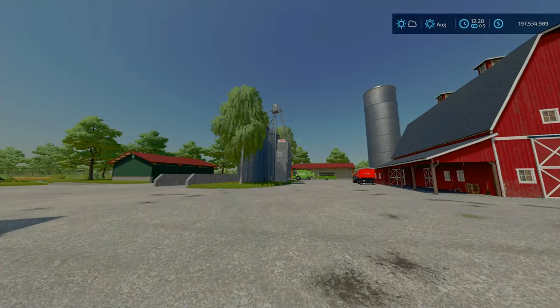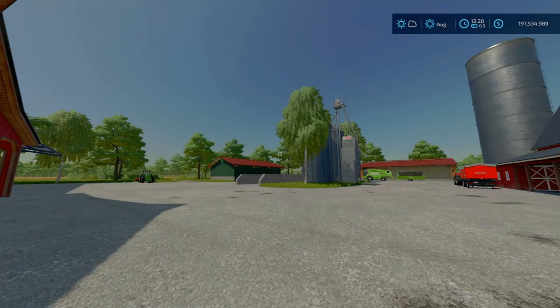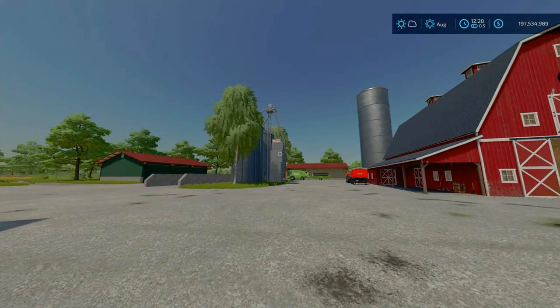Going over the description: Welcome to the New American map, where the map is played with medium and large fields, with a landscape inspired by the region of the United States. The map has all standard productions of the game. The player already starts with a well-assembled structure of three stables — cows, chickens, and sheep — with a lot of equipment, and a field ready to work on. The map contains 56 land areas, 36 fields, eight forestry areas, and five sell points.